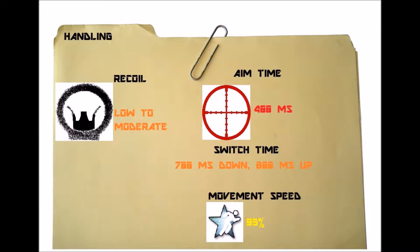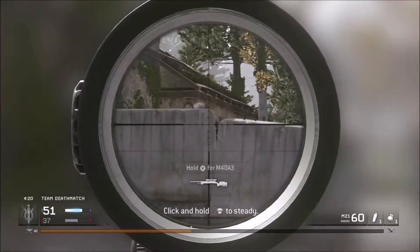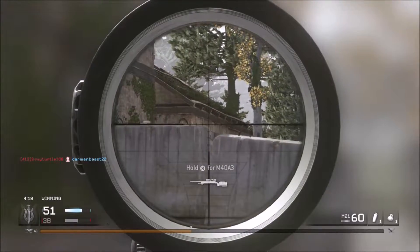Speaking of recoil, your recoil is going to be low to moderate — it's a mixed bag, so you have unpredictable recoil. But with your aim time, it is about the same as all the other sniper rifles at 400 milliseconds, which is pretty slow.